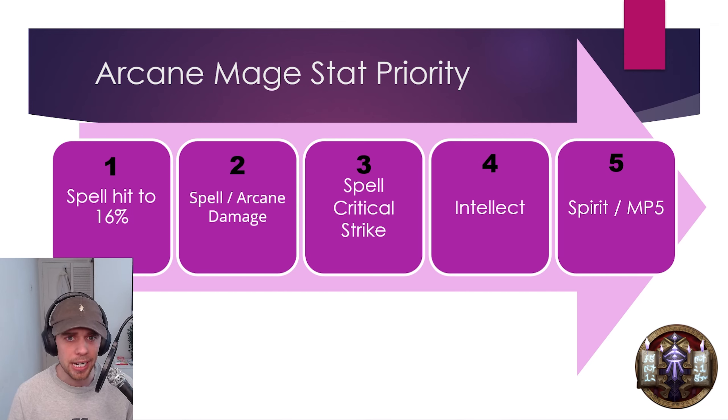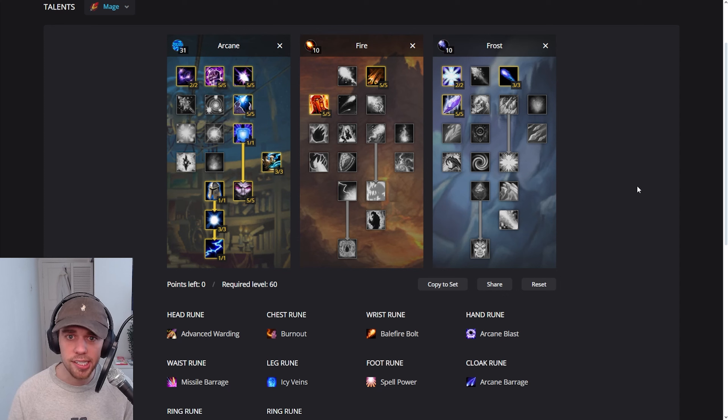Now, it is going to depend on what spells we're using. Instant or short cast spells, or even AoE spells, will get less benefit from this than longer cast spells. However, it's still a really great stat that we can have. After that, we want to increase our Critical Strike, Intellect, and then Spirit and MP5 for a little bit of mana if we need it.